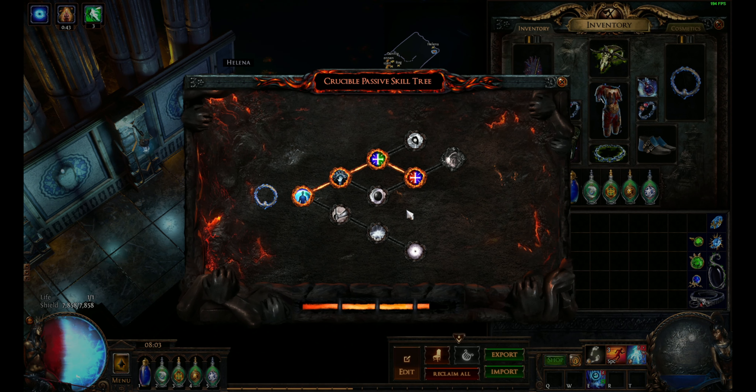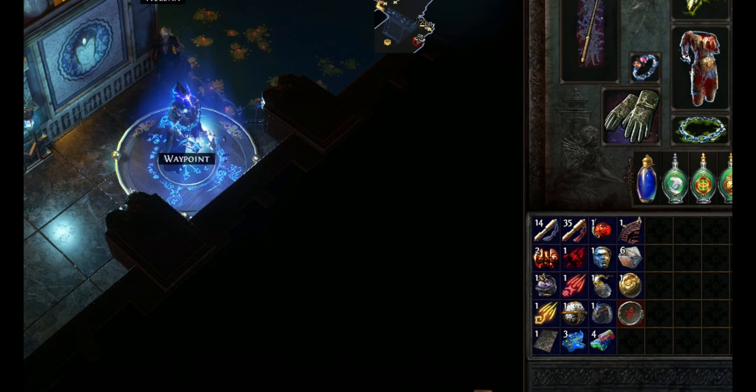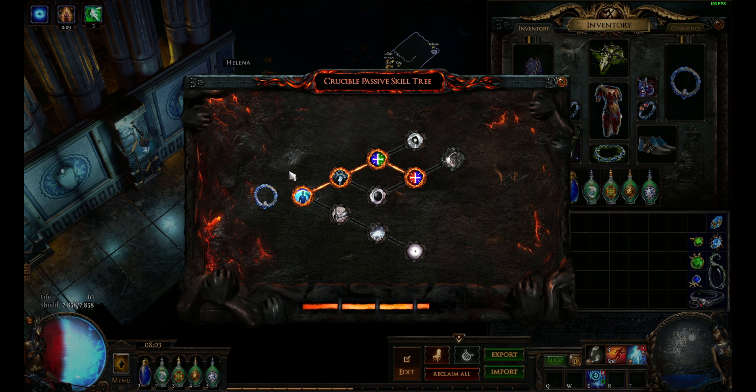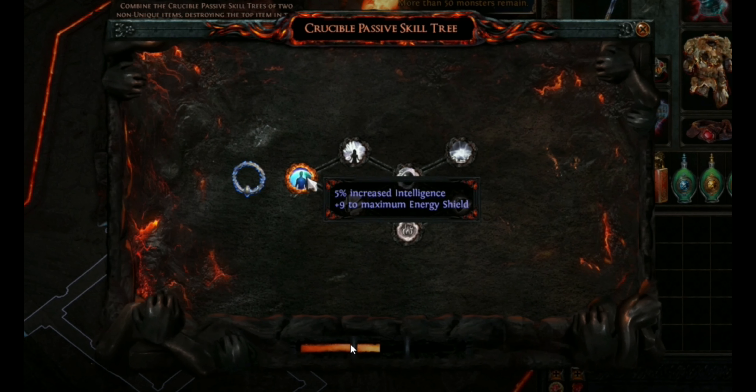Hello guys, today I want to share a new strategy I tried. This is the intelligence stacker, and what I need is five percent increased intelligence, six percent, and another six percent right here. There are three steps to complete this crafting and I will show you step by step.